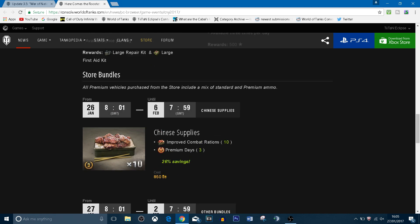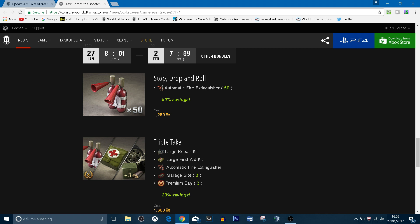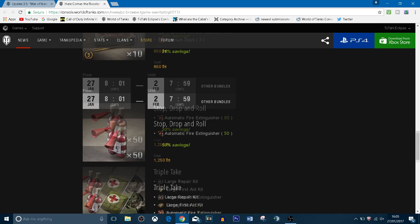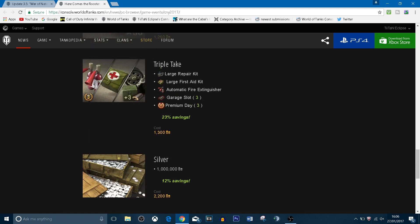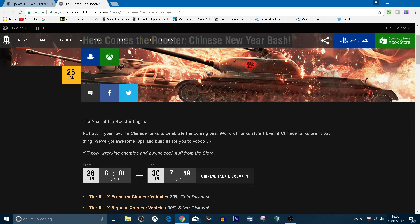They're also doing rewards and bundles, including 10 Chinese supplies — improved combat rations by 10 and 3 days of premium for 850 gold, claiming a 26% saving. Don't take too much away from these savings figures because Wargaming always buffs up the savings numbers. One deal I looked at was 180 days of premium and 500,000 silver for 10,000 gold, which I thought was pretty good. There's also 1 million silver for 2,200 gold — I'd never really recommend buying silver for gold, but do whatever you want.